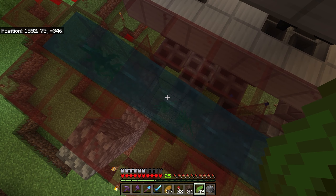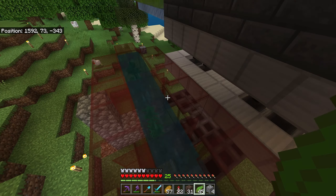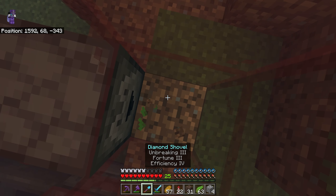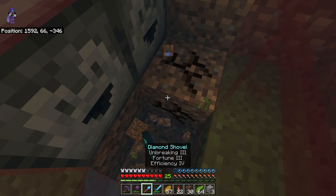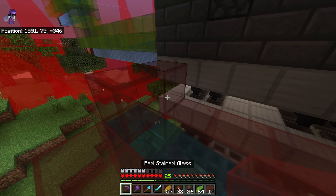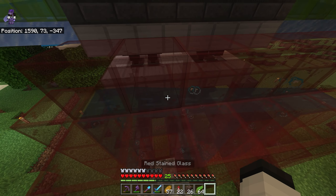We have the water stream for all of the streams of items going through. We can go ahead and place in the kelp and the magma block to push the items up into an item filter. For the observer clocks, instead of a comparator clock there's really no point — this is going to be constantly active, so I'll just have two observers looking at each other forever to keep it always going. We add some soul sand down here and that should push items right on up. We close this off and that should filter all the items through.